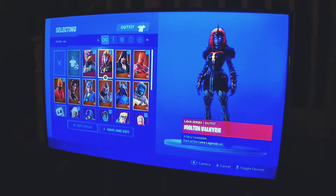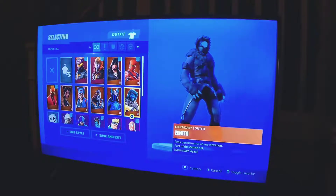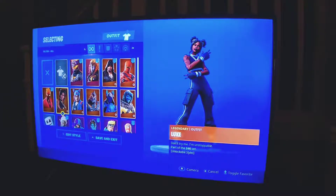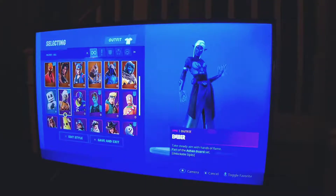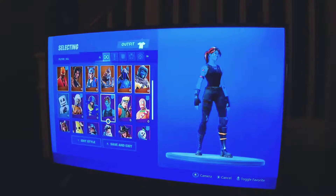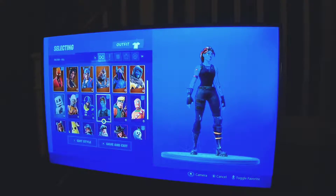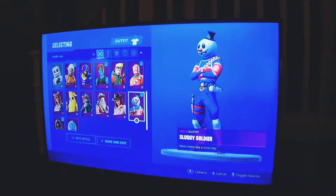Okay, now it's time for the skins. So we have battle hound, we've got valkyrie, we've got black heart, we've got hybrid, we've got zenith, we've got the ice king, we've got ruin, we've got links, we've got lux, we've got inferno, we've got marshmallow, we've got ember — ember is one of my favorite skins — we've got endzone, and we've got gold trooper, which is actually the most recent one I bought and it's my favorite.